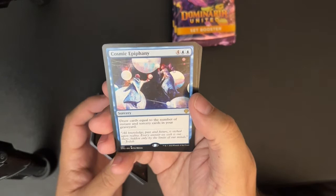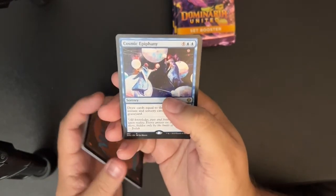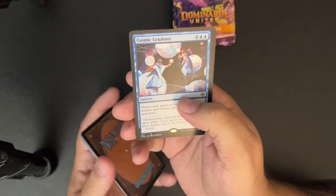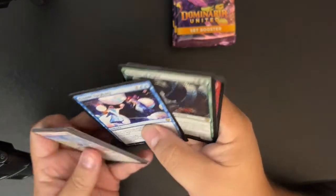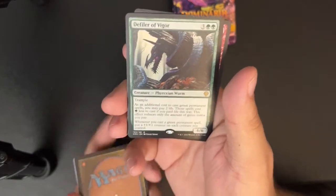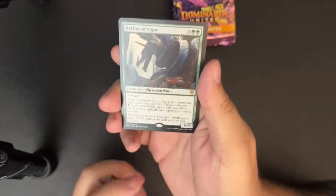Cosmic Epiphany — four blue blue, draw cards equal to the number of instant and sorcery cards in your graveyard. This is probably just fine, especially in a spell-slinger deck. I don't have one right now but I would run this in it.